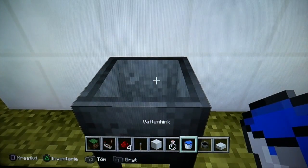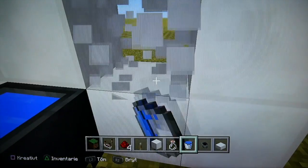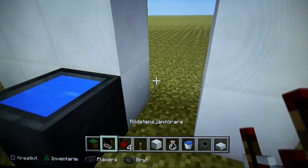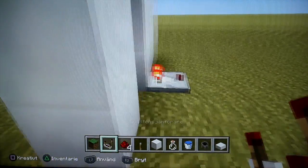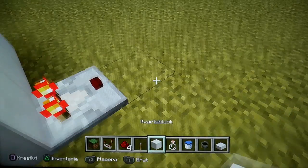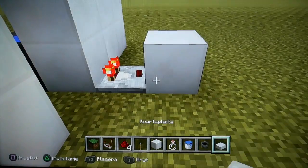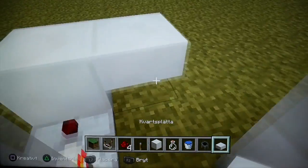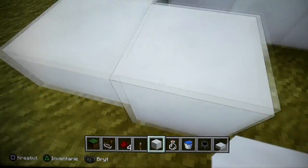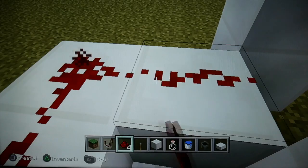Then you want to fill the cauldron up with water like this, and then you want to break these two blocks on the right of the cauldron. You want to place a comparator coming out of this block and it should turn on. Then you want to place a block in front of the comparator, a slab on the right of it, and then a block like this — so it should be looking like this. Then you want to place redstone like this.